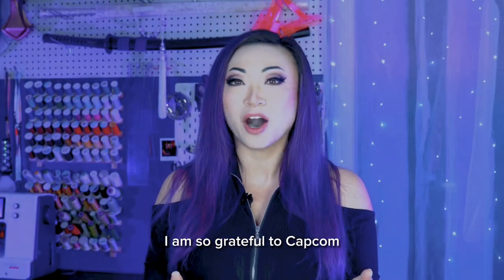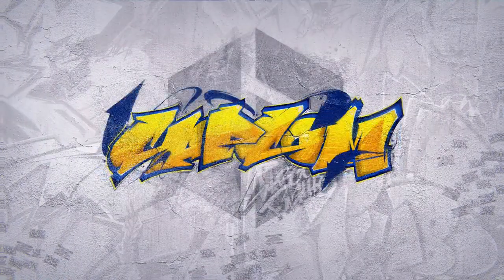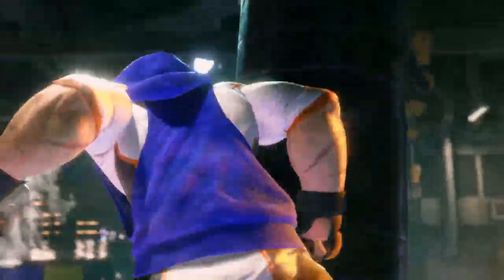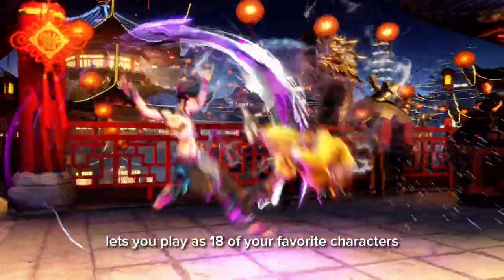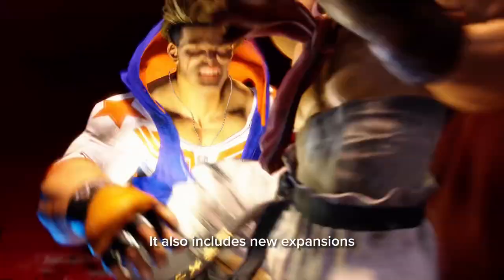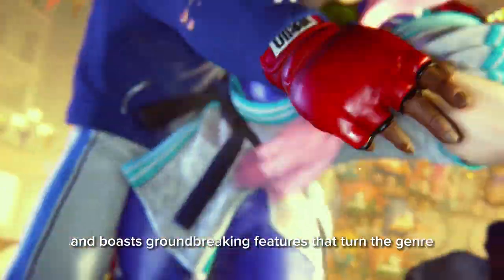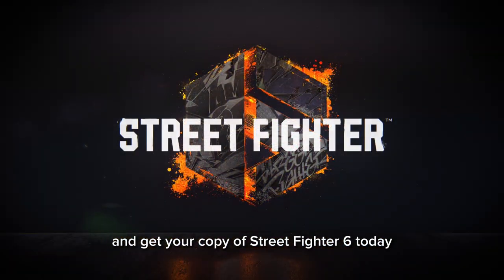I am so grateful to Capcom and on this note, let's hear a word from our amazing sponsor. Street Fighter 6 is available now on Xbox, PlayStation and PC. The newest installment of the legendary fighting game lets you play as 18 of your favorite characters, such as my girl Chun-Li. It also includes new expansions such as World Tour and Battle Hub and boasts groundbreaking features that turn the genre on its head. Join the fight by clicking the link in the captions and get your copy of Street Fighter 6 today.